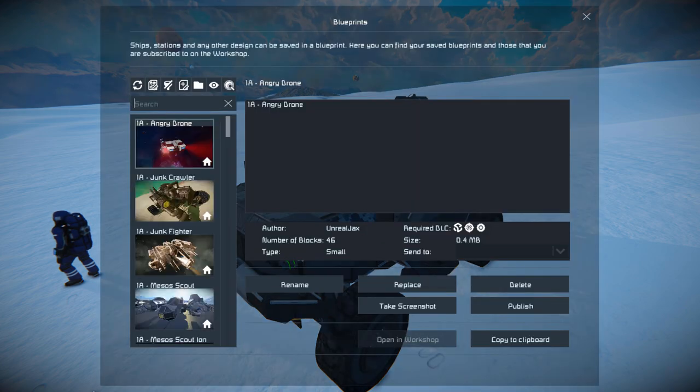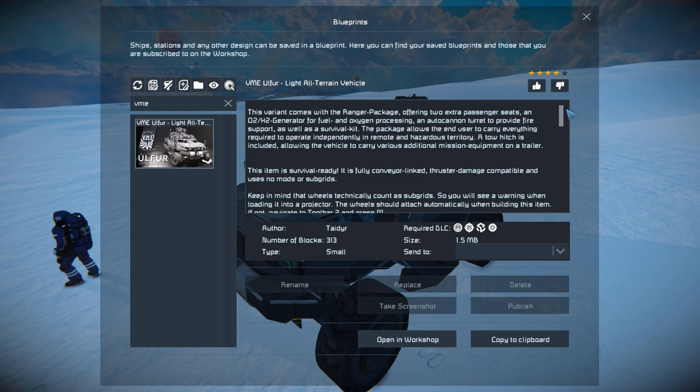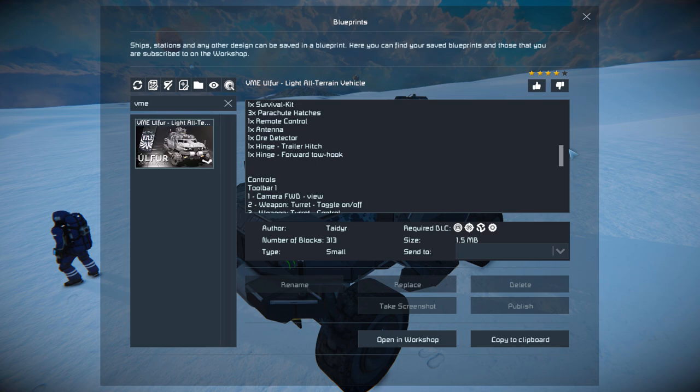Pressing over to 10, we'll find this in the spawn menu. The VME is 313 small blocks, using the Heavy Industry, Warfare 2, Sparks of the Future, and Wasteland DLC Packs. We see its name up here, so hopefully I'm saying that correctly. But we do have one hell of a lot of information about it, and all the way down here we do have its specifications and what it can do.